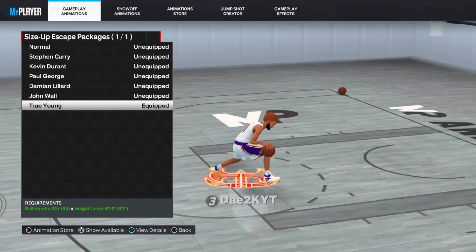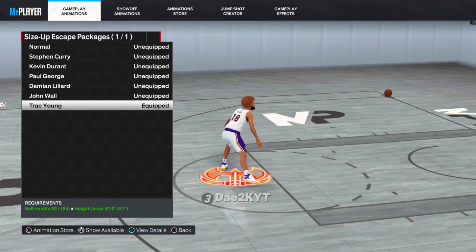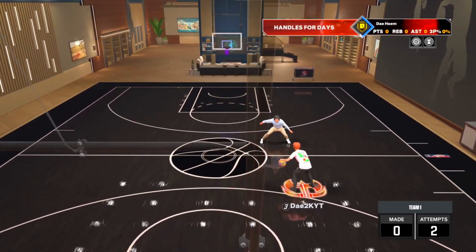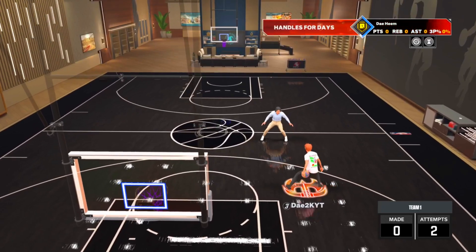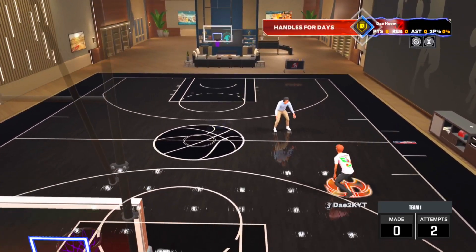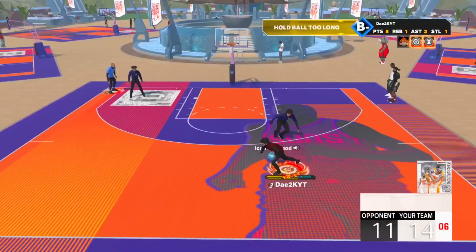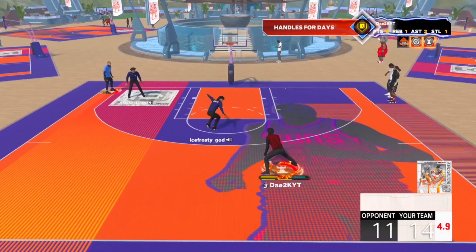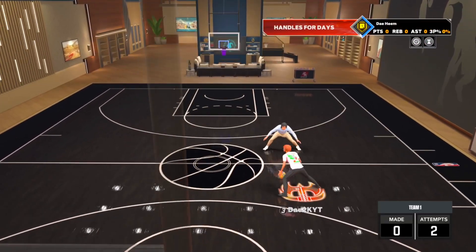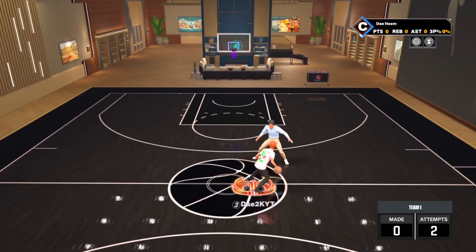Now we're on to the Escape Package. I've tried the best escape packages in the game, and hands down, Trae Young is the best. It has every escape move you'd want in one package: the good crab, the good misdirection, and this little behind-the-back move — my favorite. This move catches angles like crazy this year. And pretty much every single height can get this dribble move. Put on Trae Young and let's go to the next move.